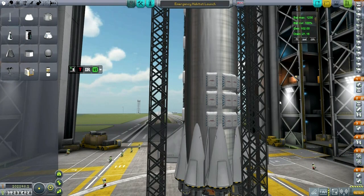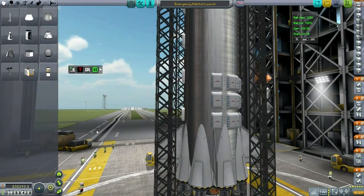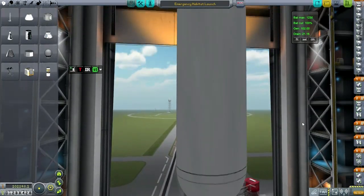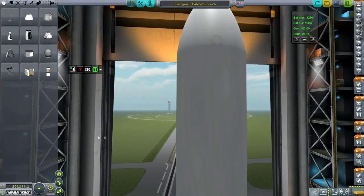Hello everyone, and welcome back to my colonization series in Kerbal Space Program 0.24.2. In this episode, I hope to do many things. First of all, we need to send an emergency habitat over to the moon at our current base.